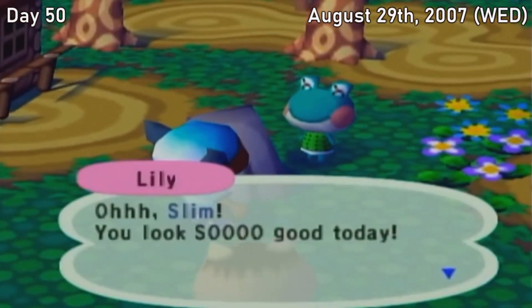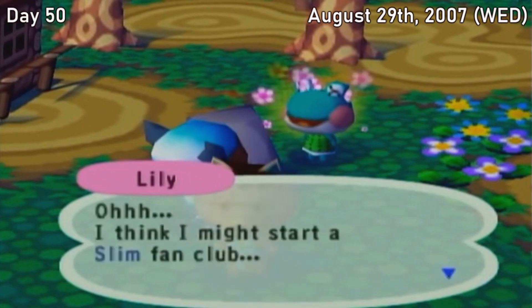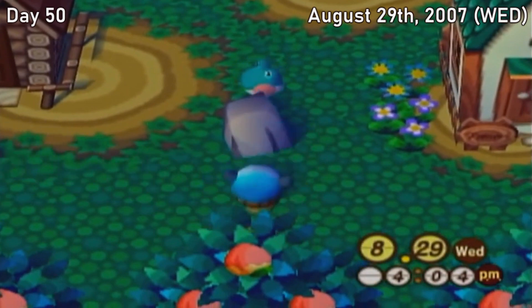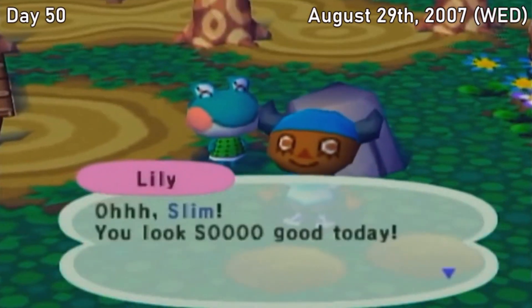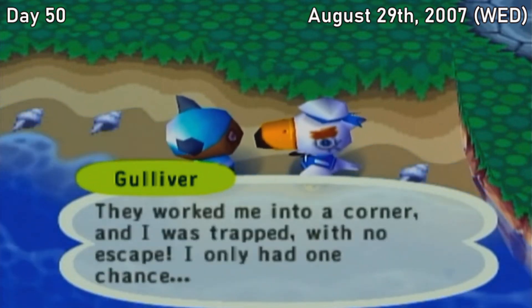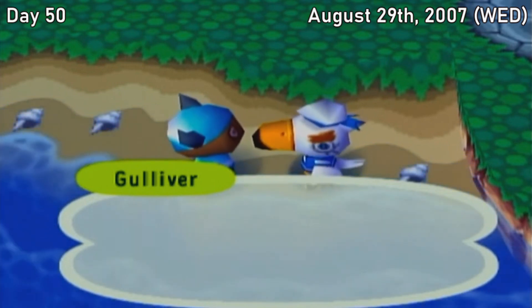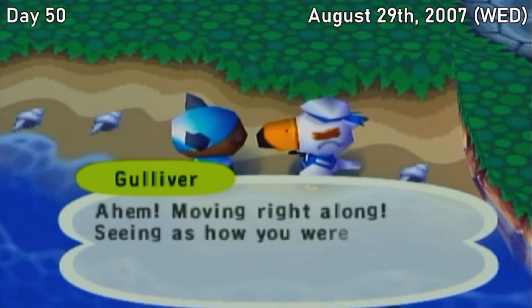Wednesday, August 29th. Another trip to Katrina causes all the female villagers to fall in love with me again. Even Lily was really trying to get all over me when I was trying to find the money rock, right in front of her actual boyfriend, no less. Gulliver also appeared today and actually gave us an item that wasn't a Matryoshka — that's the second time in a row he's done that, so thank god. Aside from that, I just worked more on the apple orchard, really hoping to get cherries and oranges soon, especially now that we're so close to the perfect town message.